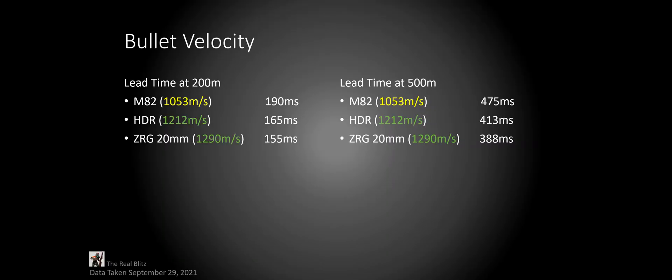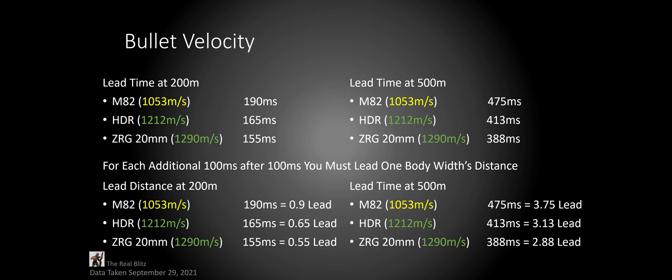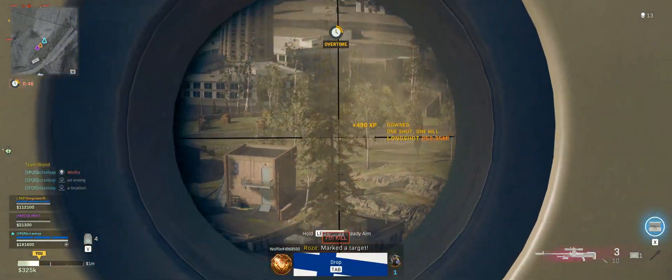Let's talk about how bullet velocity plays into all this. Here are the bullet velocities of the three long-range weapons: 200 meters on the left and 500 on the right. This is the amount of time it takes for a bullet to hit the target at that range. When your target is moving at an average speed in a horizontal direction, up to 100 milliseconds, as long as your reticle is at the edge of your target in the direction it's moving, you will hit that target. For every 100 extra milliseconds, you'll have to lead one more body's width. At 200 meters with the M82, you pretty much have to put an extra body between your reticle and your target, while with the ZRG it's almost half of that. At 500 meters, it's almost 4 body widths for the M82 and almost 3 for the ZRG. The HDR now seems like a pretty decent competitor, sitting as a mid-ground between the two.